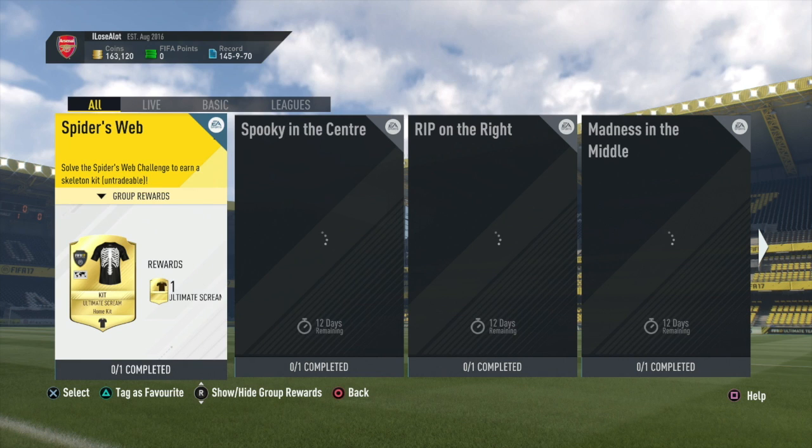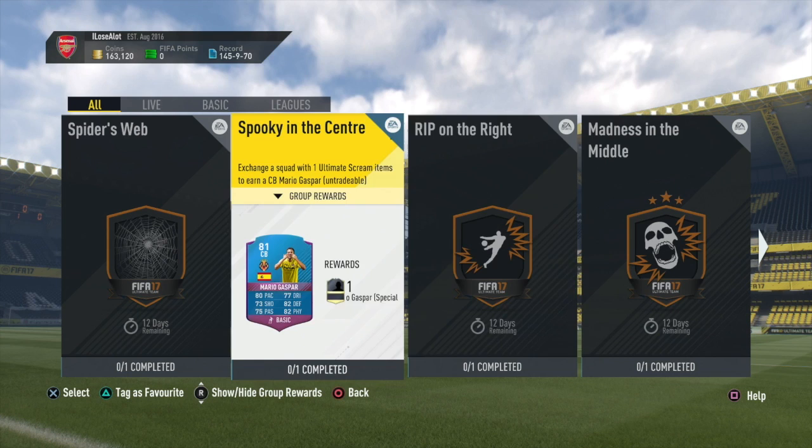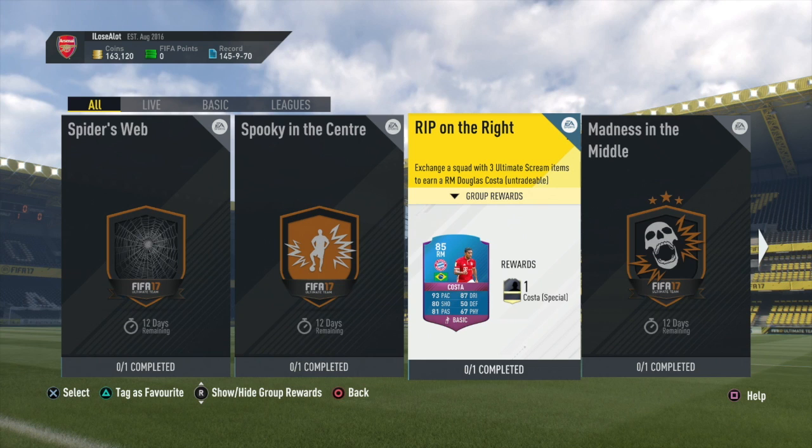What's going on guys, how are we doing? Today we're going to be completing some squad building challenges. EA brought out all the Halloween ones. I might get the kit, I'm not too sure, but I'm not bothered about that at the moment. Mario Gaspar looks like a good card but he's got high attack work rates, so I'm not going to bother with him. We want the two big boys - we want Douglas Costa and Dimitri Payet, which are probably the ones you guys want mostly.